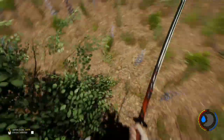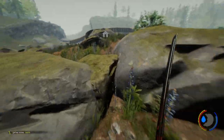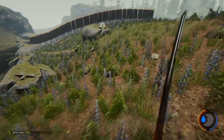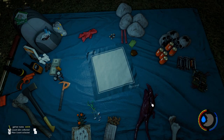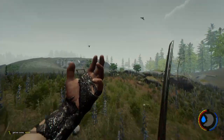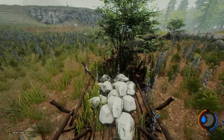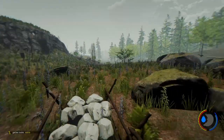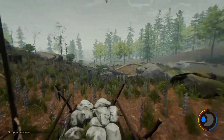Rocks are easier to gather at night time, because they shine during the night for some reason — I don't know why, I just know that they do. They're also easier to collect in snow biomes because there's no grass there, so they pop out a lot easier. We're not in a snow biome, but it will be easier to collect at night time.